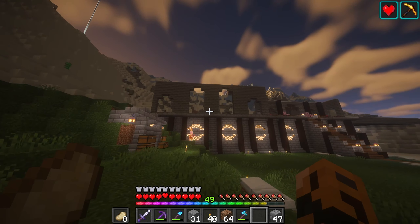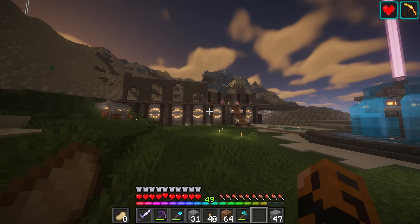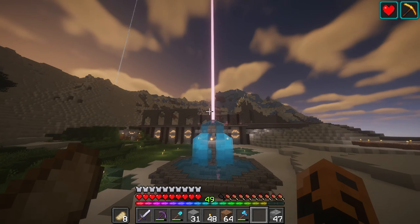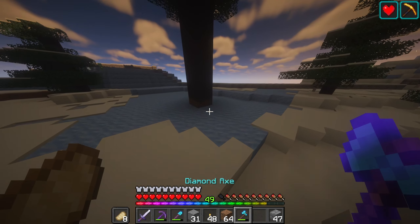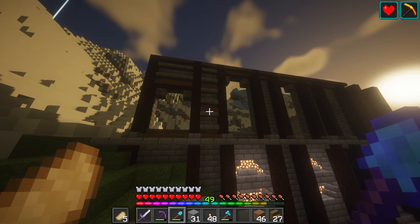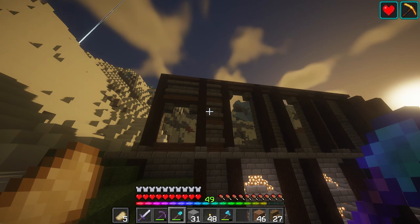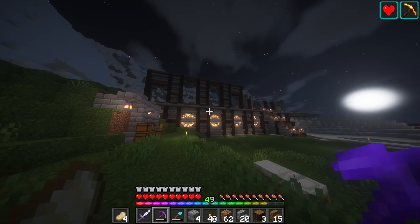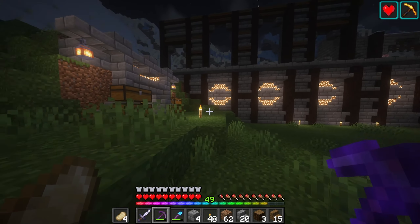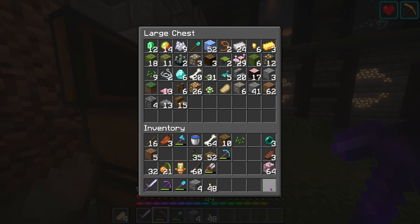We're going to need to get some more glass and some more wooden logs, which luckily I've been growing a giant tree this whole entire time. I usually use bone meal to do it, but I figured while I was working on the wall we can just have it grow naturally. So let's grab some of the wood and get some glass. I think this design looks good — it gives it a bit more detail, allows it to look a bit more textured.